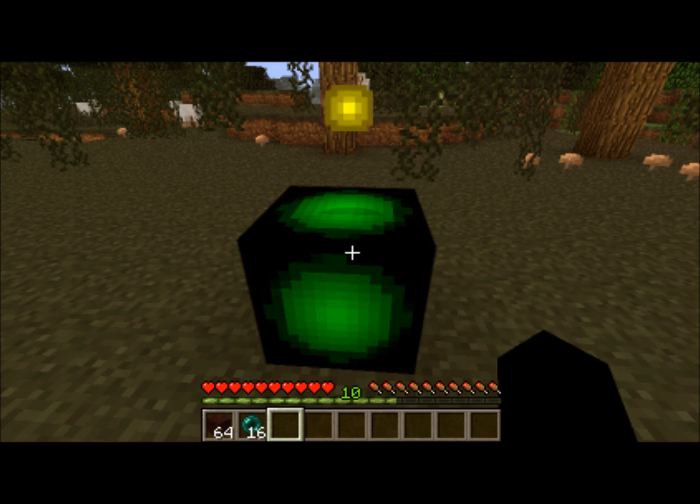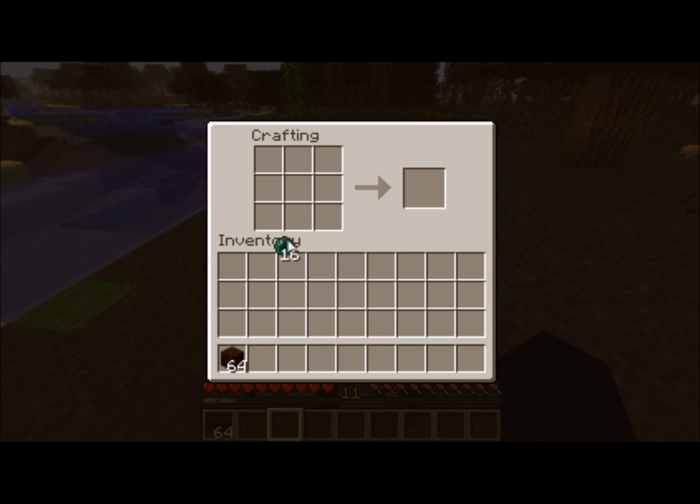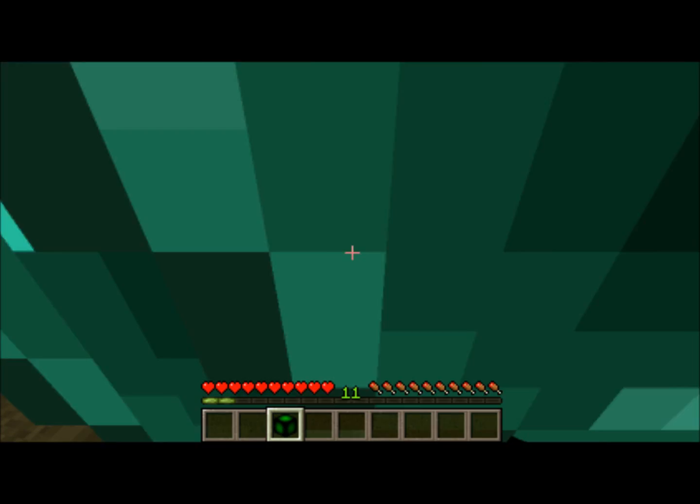How do you craft one of these magical experience machines? I'll show you. You take an ender pearl and place it in the center, and then surround it with nether brick. And you get the experience machine.